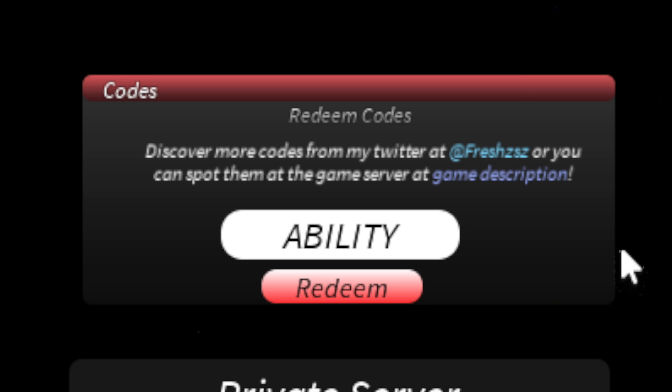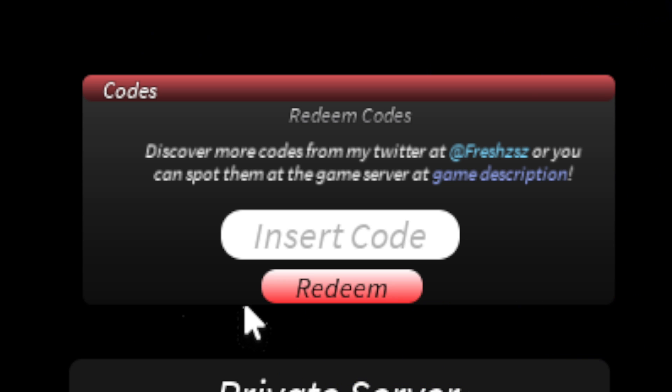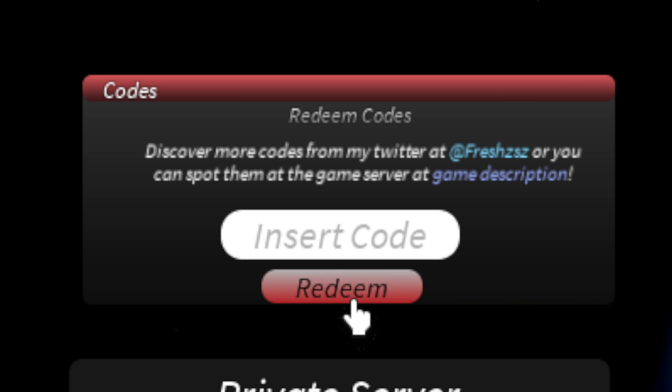The next code is all caps: ABILITYREROLLUNLOCKED — type this into your game exactly how you see it on screen, then click redeem. That one will give you 30 rerolls.